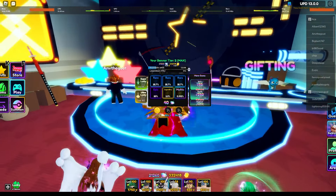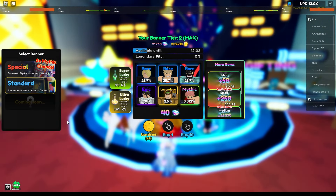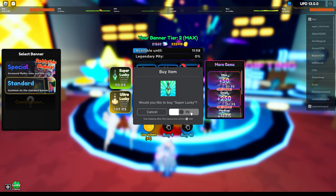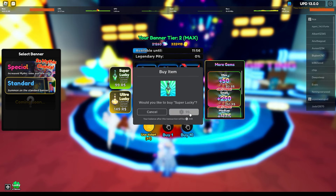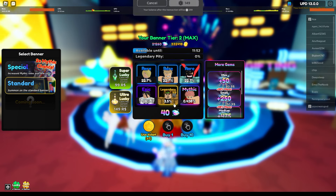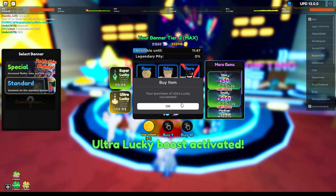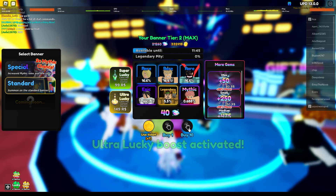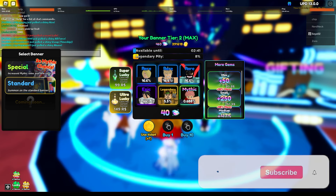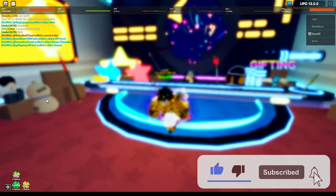First, we're going to summon for Itadori. I only have 20k gems. I know there's an update this weekend, but the battle pass is coming out and I still haven't done Infinity Castle, so I'm not too worried about gems — I can get them back easily. So I'll spend 20k and see how many Itadoris we can get.